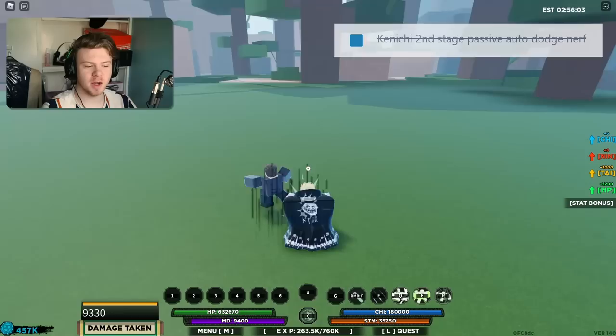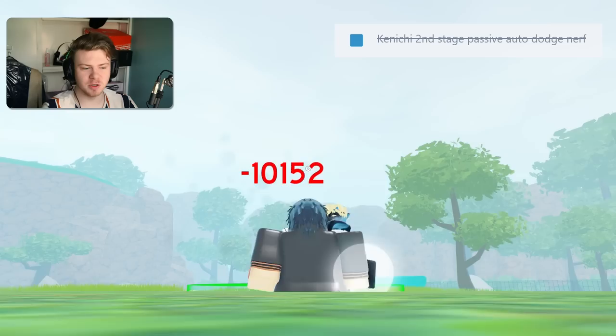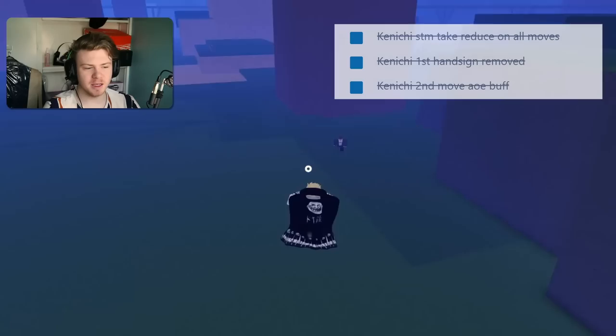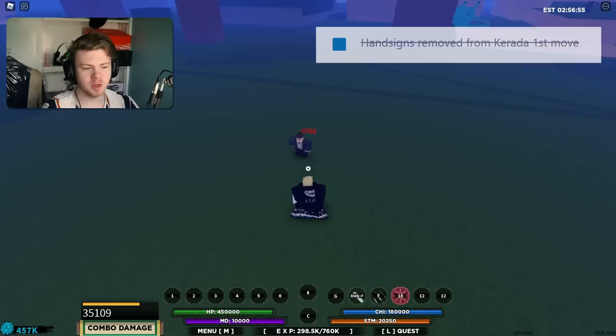First of all, Kenichi's C2 was actually nerfed. The auto-dodge chance was changed, so now it's not as much as it used to be. But it still doesn't really drain that much stamina, so the C2 mode is still good — it just doesn't auto-dodge as much anymore. You can still do the Yoinkers. The other abilities of Kenichi are still pretty bad, all things considered. The third ability still has that gap, and there are some small changes that Kenichi needs to actually be as good as it could possibly be.